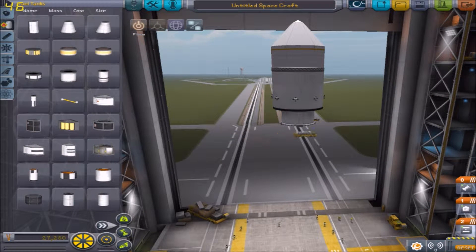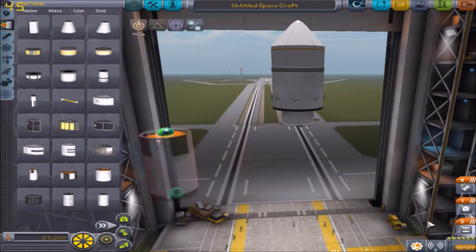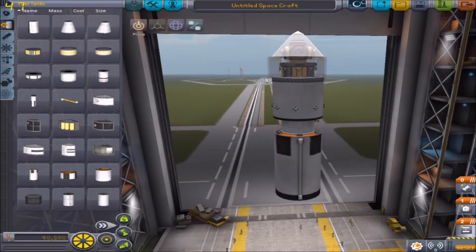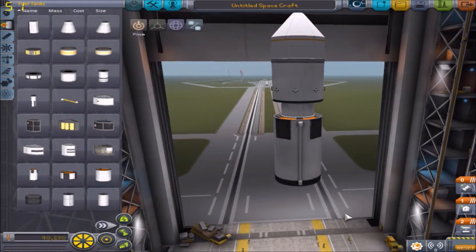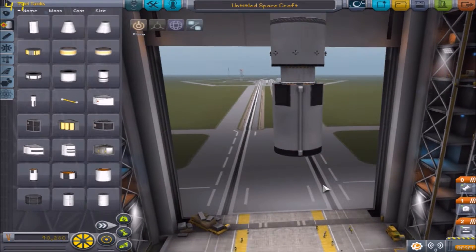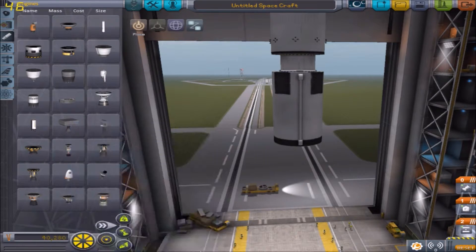For the mid stage I'm going to want one of these bad boys — just lift all this up a bit. I'm going to want one of these. And what engine are we going to want? Something a bit meatier. There we go — Skipper.